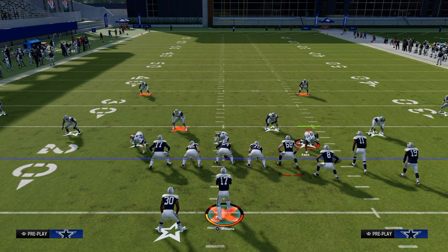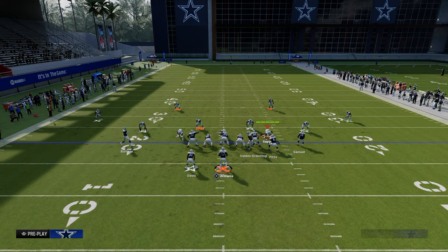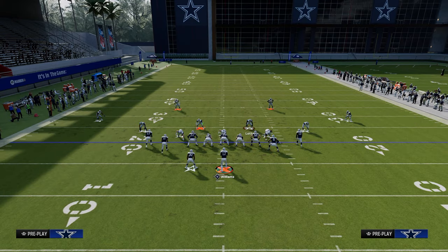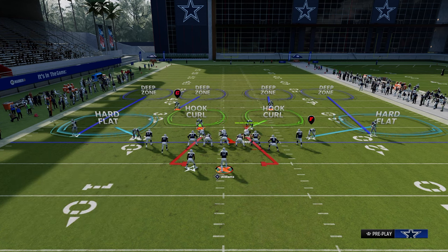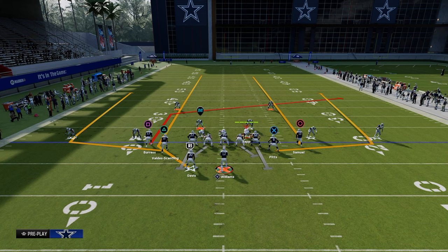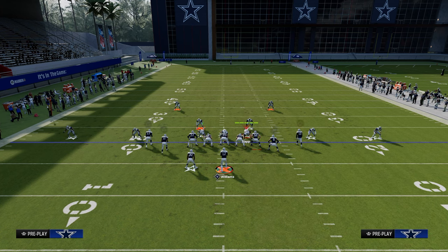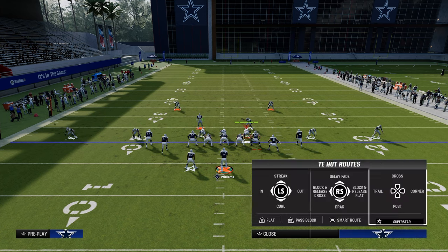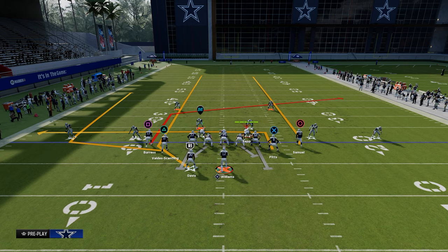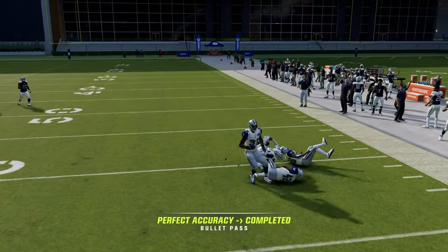Tight slots is such a versatile formation. Let's get back into Four Verticals and do a slight variation — this one is more for a traditional standard coverage beater. We're going to post the left of screen slot receiver, streak the running back, and with the tight end, a simple out route or in route. This makes it harder for the user to continue to user the middle of the field.